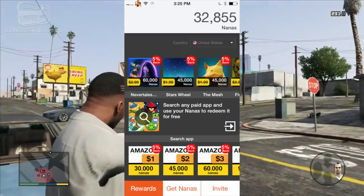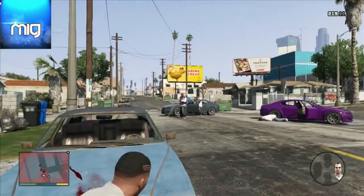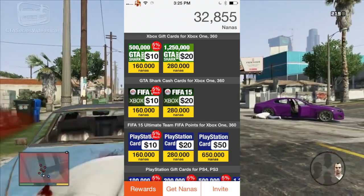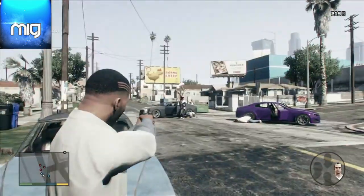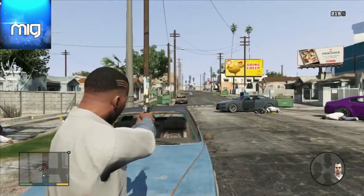Essentially, all you do is download apps and refer friends through the app. And through that, you earn points, or nanas. Through those points, you can download other things like apps for free. But you can also earn money — everything from Steam points, Microsoft points, to actual PayPal money, to of course, shark cards, and tons of other options.